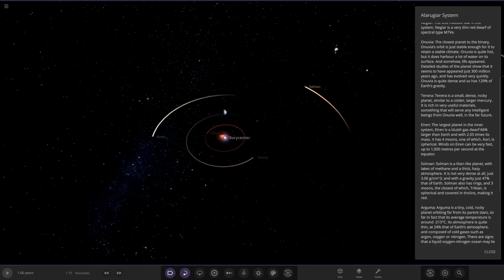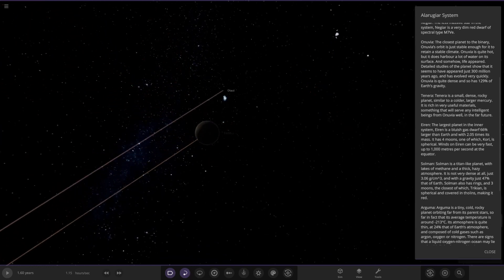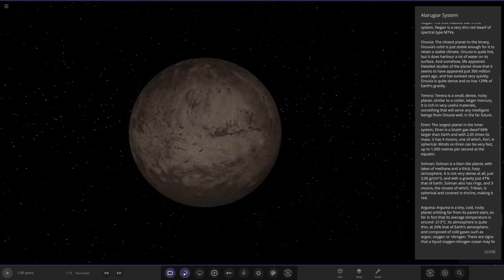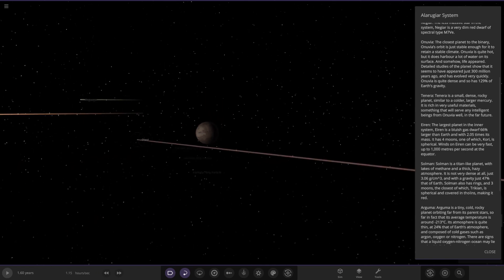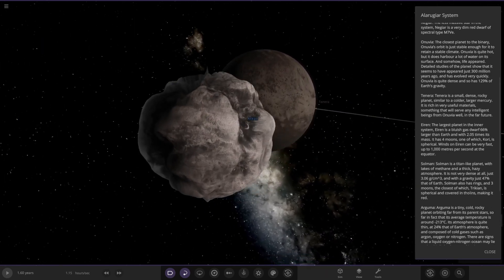Next up we've got Tanara — it's a small dense rocky world, similar to a colder larger Mercury, which is what I thought straight away. It is rich in very useful materials, something that will serve any intelligent species well in the far future. It also has a small little moon to go with it.